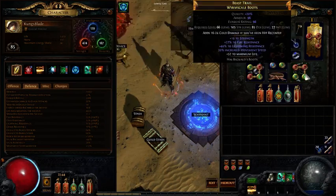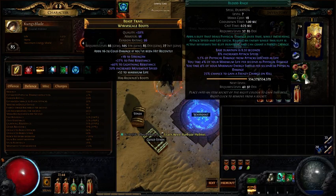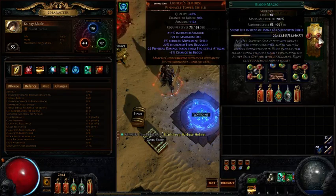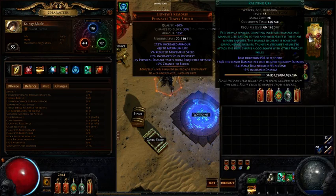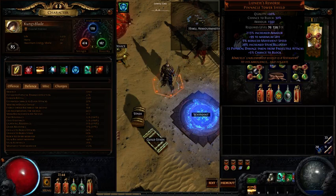I have Cast on Damage Taken set up with Increased Duration and Blood Rage, and this allows me to generate frenzy charges. I have four of these that I'm able to grab because of the Merciless bandit rewards. I also have Blood Magic hooked up to Rallying Cry with Increased Duration. The reason I choose this is because Rallying Cry helps grant some mana regeneration. For reduced regen maps, this is really nice because we get most of our mana back from leech. Additionally, whenever you come across 'cannot be cursed' magic packs or rares that can't be cursed, it allows you to still keep up enough Blade Vortex stacks to damage them down.